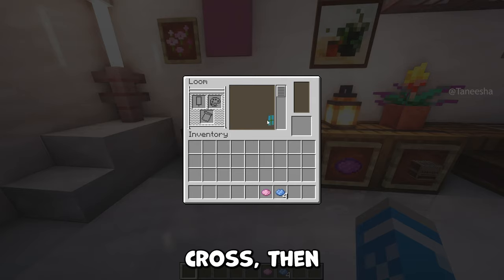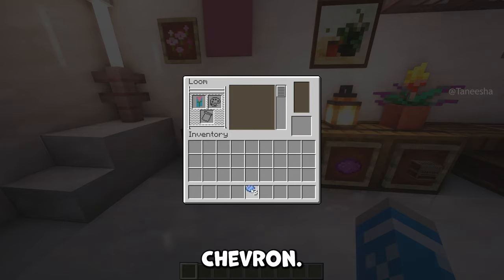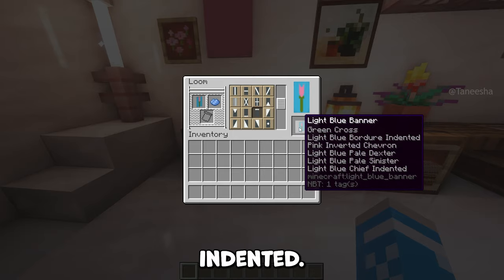First add a green cross, then a light blue boar jaw indented, then a pink inverted chevron, next a light blue pale dexter, then a light blue pale sinister, and finally a light blue chief indented.